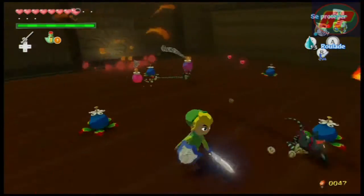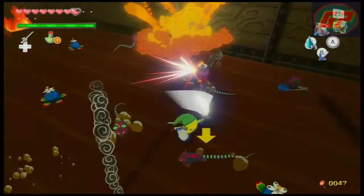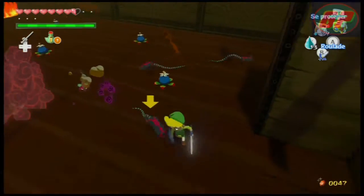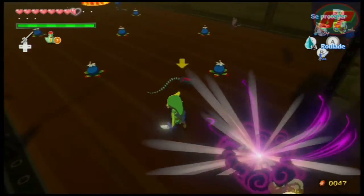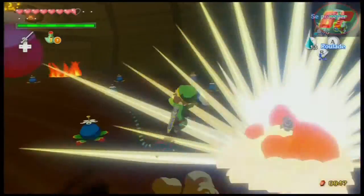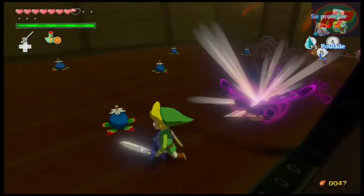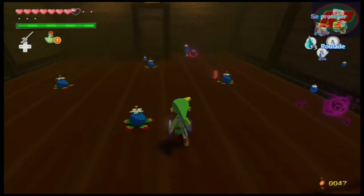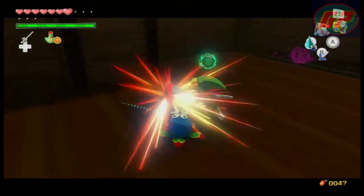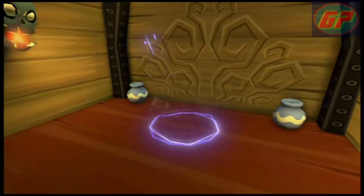C'est assez chaud. C'est-à-dire des coups d'estoc, un petit coup en pointé. Pas au vertical, ni horizontal. Juste un petit coup. Hop. Comme ça. Le rat, tu vas mourir là aussi. Nickel chrome. Il en reste deux de rats. Le rat est mort, bien sûr. Mais je me suis fait toucher. Nickel chrome. J'ai tué le rat. On a la carte trésor.